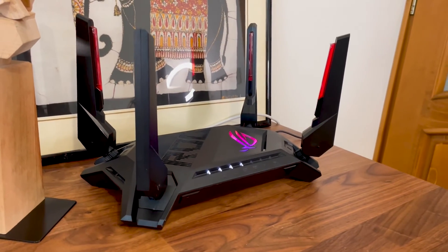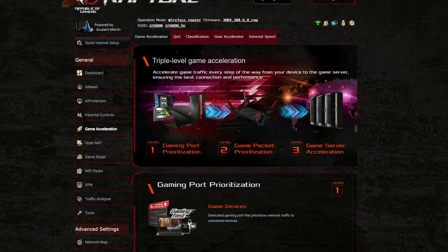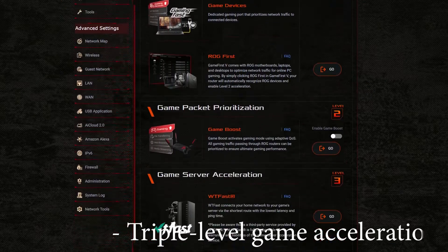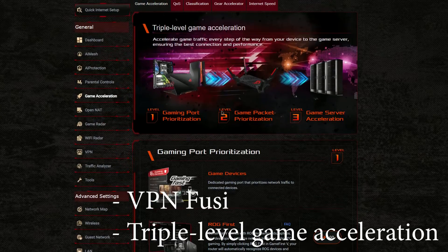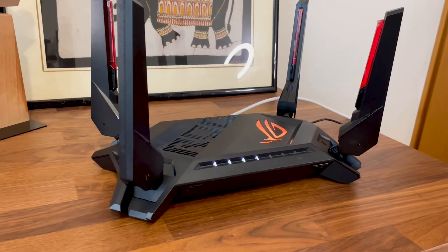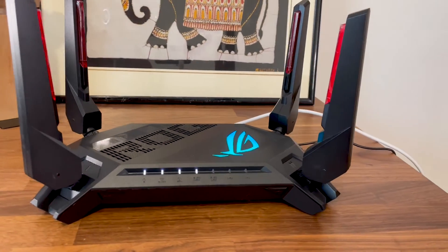The router does cater to the gaming community, so expect the usual set of gaming-related features which include triple-level game acceleration, which is basically just a slightly enhanced QoS system. There's also VPN Fusion and the mobile game mode. All of this sounds great on paper, but let's put the GT-AX6000 to the test and see how it performs.